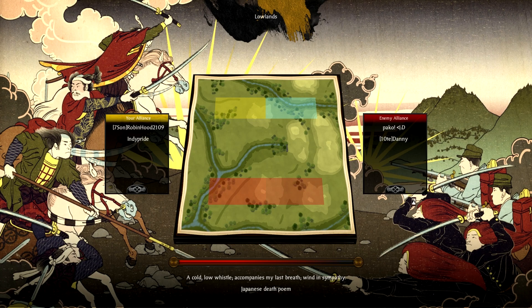Hey there my friends, this is Robin Hood and today I'm bringing you the second battle from the subscriber game night. This one is against Paco and Danny, and once again me and IndiePride. For those of you who didn't see the first one, a link to it will be at the end of the video. But yeah, this was really fun. Thank you all for showing up. It was a fun thing to do and I plan on probably doing another one because that worked out well.